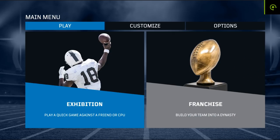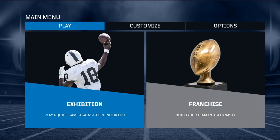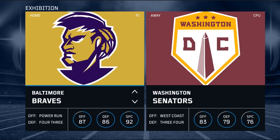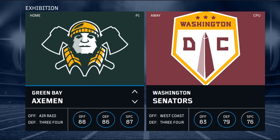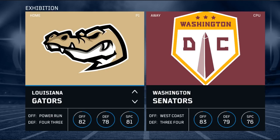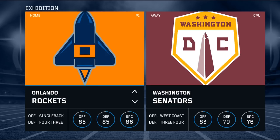One of the big things I like to see is the huge expansion in playbooks this year. In 2017 on the offensive side we had about 100 plays total spread across about seven formations. One consistent point of feedback was that wasn't enough depth, and all 32 teams had the same set of plays so you didn't get a feel for the team you were playing with. In 2018 we're looking at about 60 offensive formations with over a thousand plays.